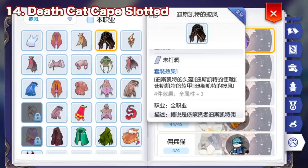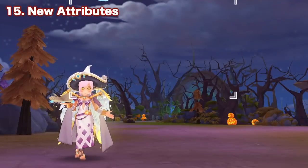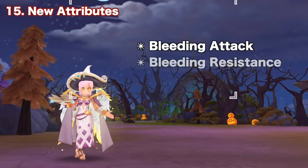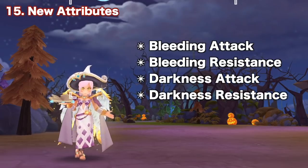The garment Death Cat Cape, dropped by Devling, now supports slotting. This is good news for players with HP base builds, as they can now inlay the Eclipse Dark card on it for more HP. Next, four new attributes are added: Bleeding Attack, Bleeding Resistance, Darkness Attack, and Darkness Resistance. Abnormal status attack or resistance is also effective for these two types of attributes.